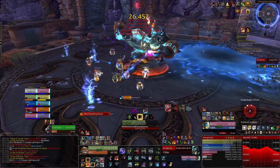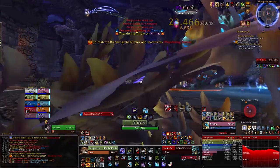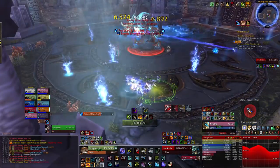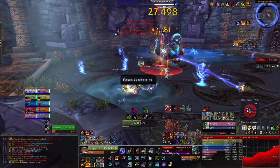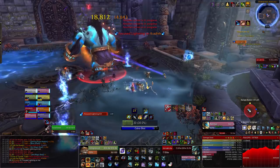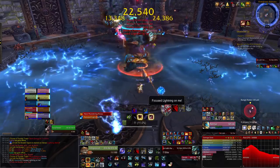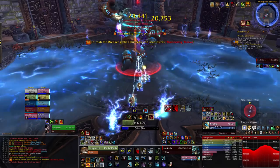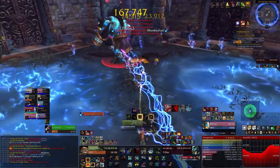After the boss finishes casting his Storm, the fight just continues. Essentially the fight is about killing the boss before all quarters of the room are filled up with the Lightning Waters. Something to note for your tanks: because he's going to throw you at the nearest Mogu statue, you want to fill up the room going around in a circle and not on opposite sides, because you'd have to run through two sets of Electrified Waters. So when making the Conductive Water Pools, make sure you are either to the left or right of one that's already up, and not opposite it.